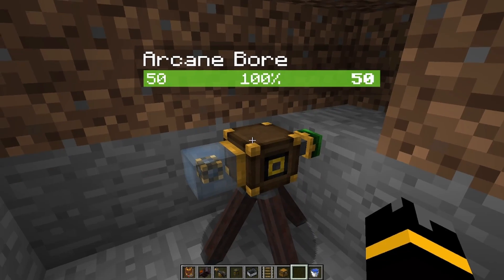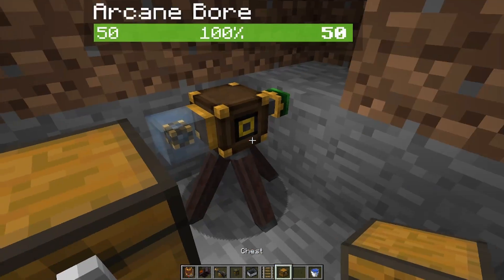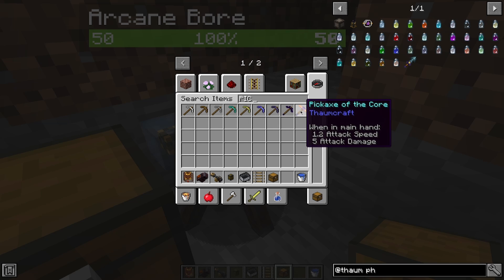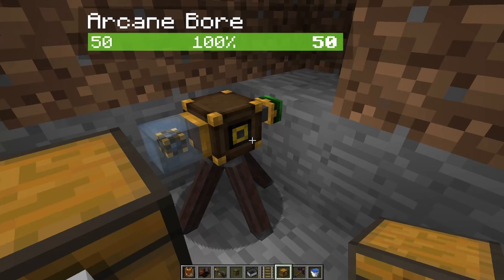This is the arcane boar. It is going to look at whatever's in front of it. It also needs a pick — the stronger the pick, the better it is. We're just going to go for max pick in this pack. That one, sure.